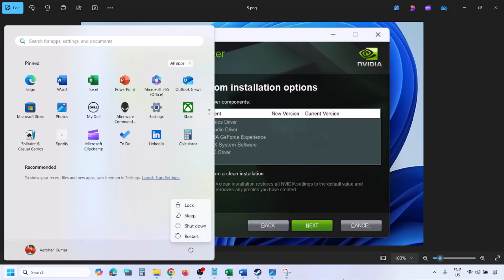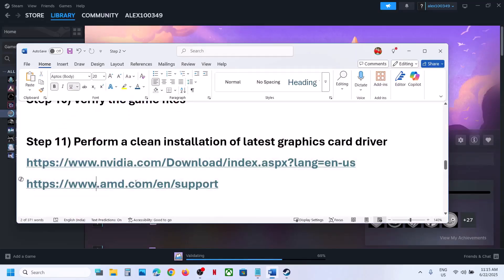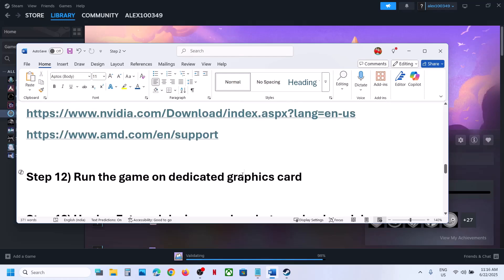For AMD card users: first uninstall the current graphics card driver, restart your computer, then go to the AMD website, select your graphics card, install the latest driver, restart your computer, and check.